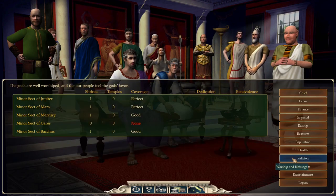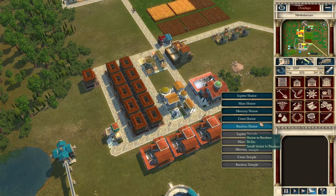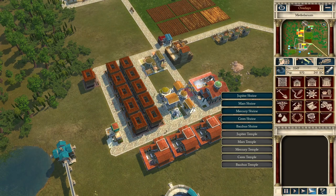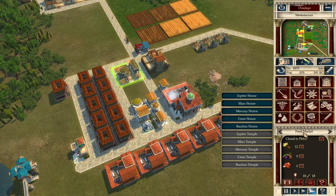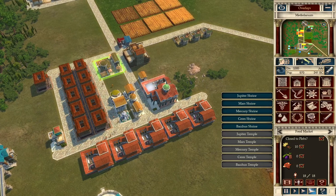Checking advisors: no food stored yet because we just started — that's normal. No problems with legions means no incoming army. Checking religion, we can see why we have problems with equites — we're missing a shrine to Ceres. Ceres is really important in this game because she provides bonuses to agriculture.